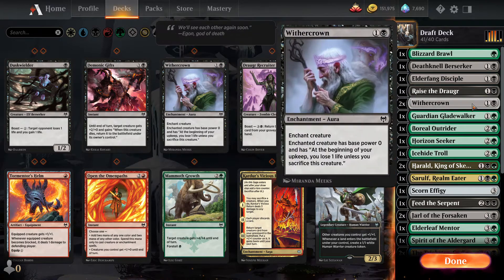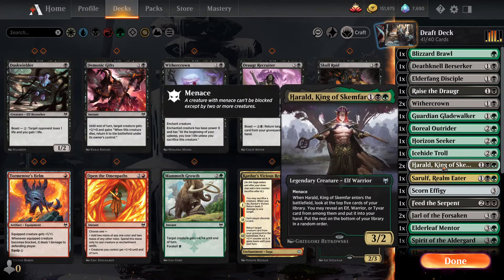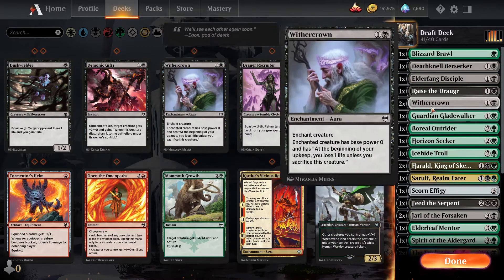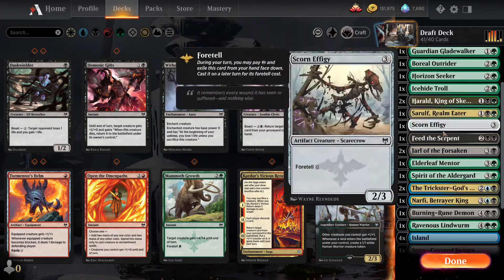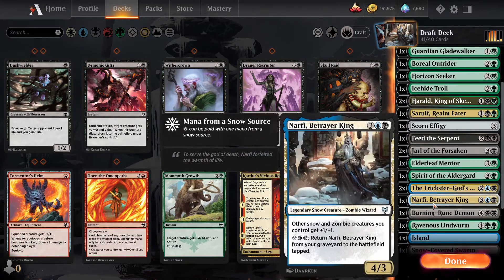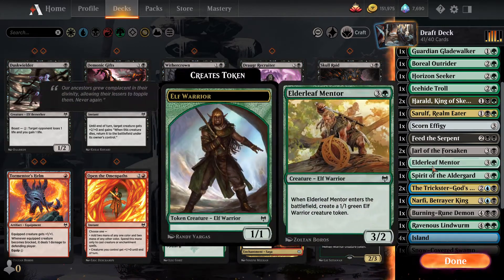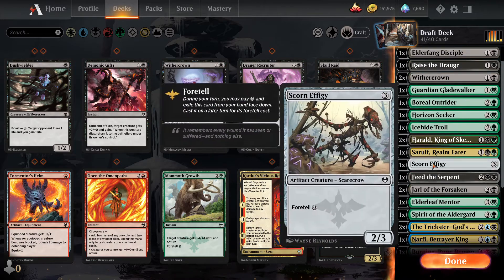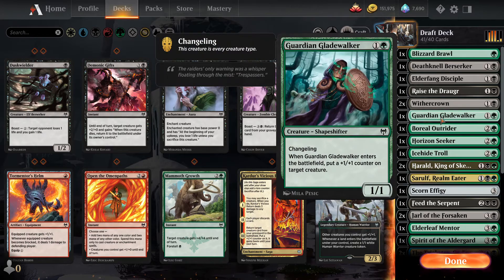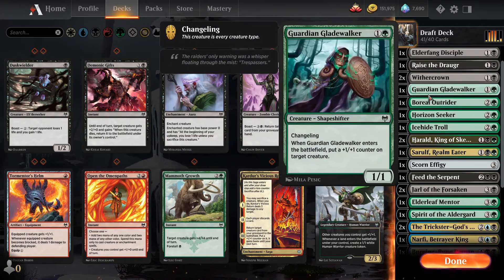Three Wither Crowns — I don't have to play all of them. Maybe I'll cut the second one, but I could also cut this Effigy. I think I can rely on three real creature two-drops and these two Foretell cards. Still not a lot, but I think I should cut an Effigy or one more Wither Crown — those are the only candidates. I don't think I want to cut Raise the Dead.